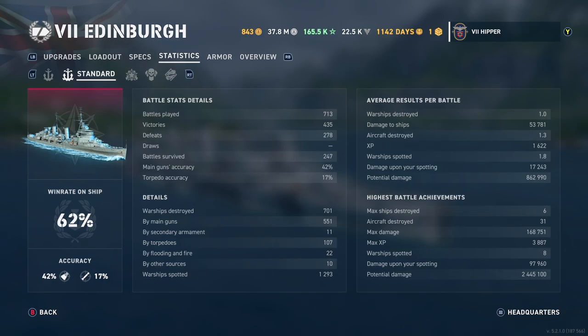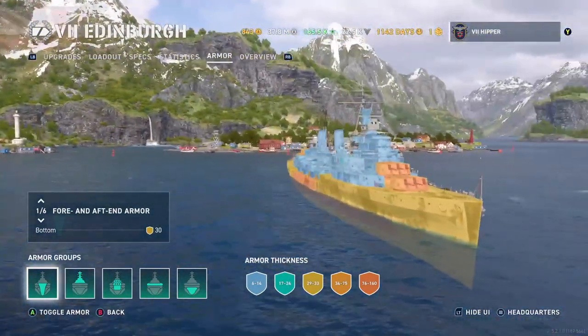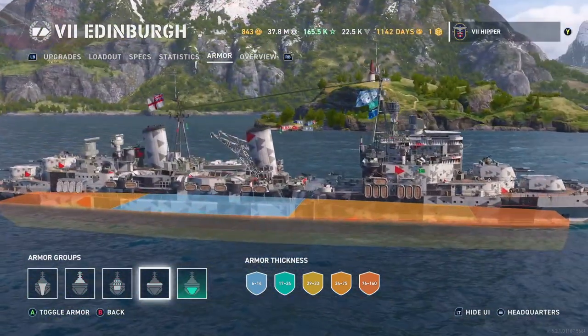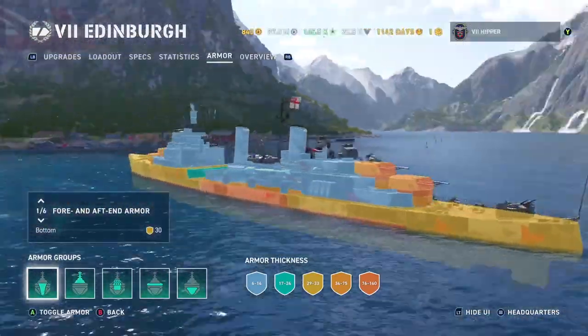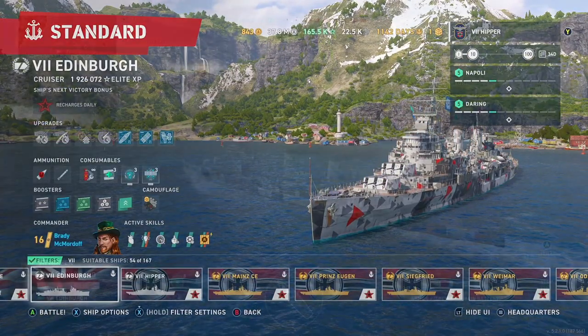And now we can actually show the statistics as well every time we start. We've gone up a percent by playing one battle — a 62% win rate, 700 battles. And this is why I prefer the Edinburgh. It's that 30 millimeter armor, because it just allows you to pull off absolutely mind-blowing things in this ship that you cannot do in almost any other ship in the game.